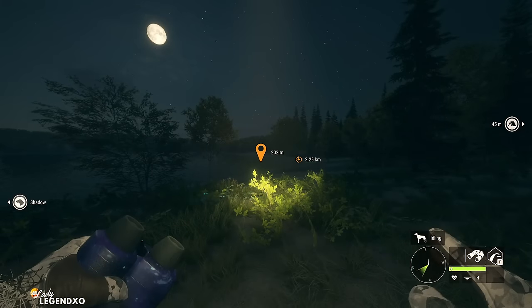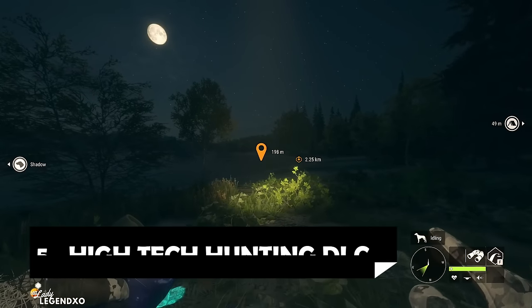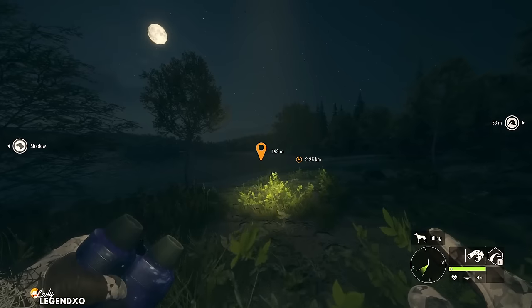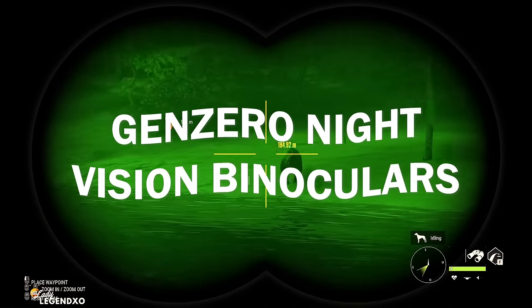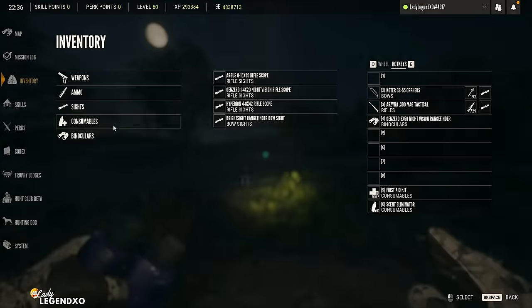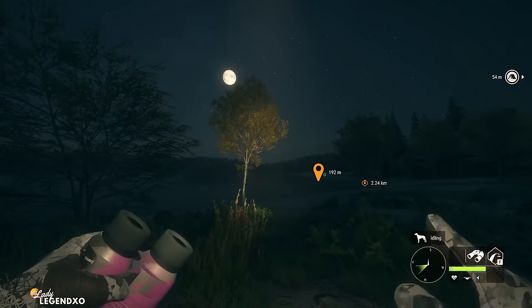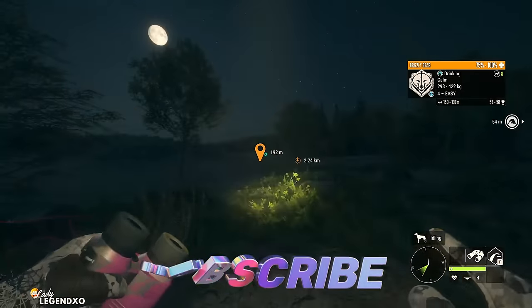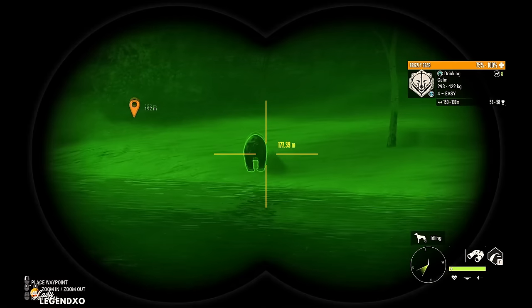Coming in at number 5 is the High Tech Hunting DLC, which basically allows you to hunt at night. It comes with the Gen Zero Night Vision Binoculars. At night without them you might see nothing but black and outlines, but with the Gen Zeros everything is bright green and you can see everything. They are 8x50 Rangefinder Binoculars.